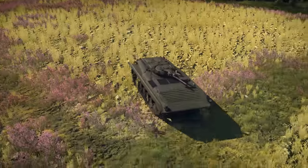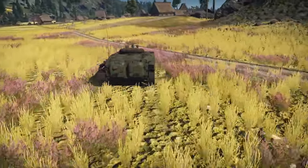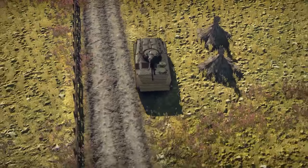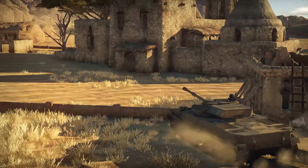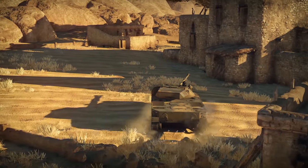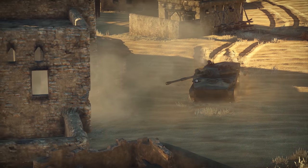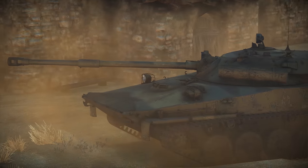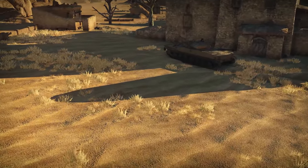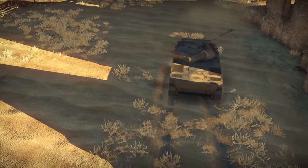We're also waiting for the BMP-1, the Soviet amphibious infantry fighting vehicle. This one is quite unique, but you can find similarities if you know where to look. We recommend looking at the PT-76 and the Object 906 — they can swim as well and are equipped with powerful but light guns. The BMP-1 is essentially an upgraded version of those two, but with ATGMs.